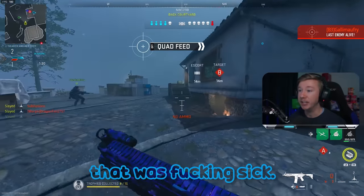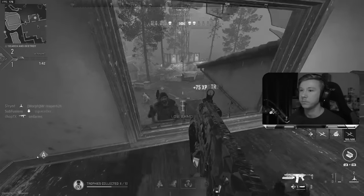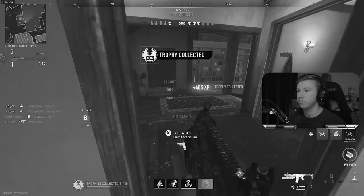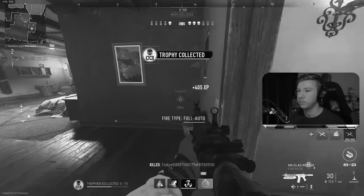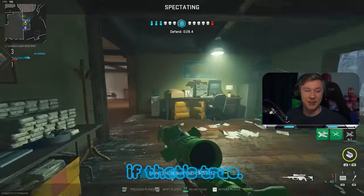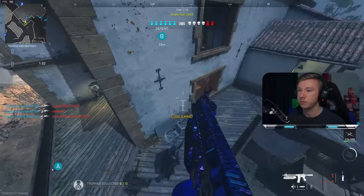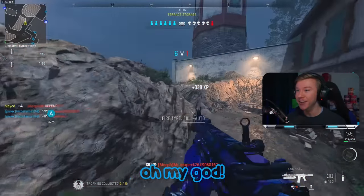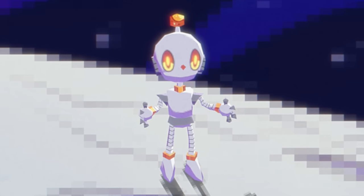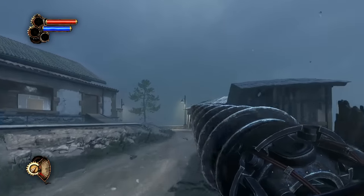Wait, I'm being told it was a quad — wait, wait, wait. You're telling me I drill charged, stuck the guy, it drilled into him killing him, his body fell down the ladder and it blew up and killed another guy? That's fucking insane if that's true. Oh my god, our teammates are going off. Yeah, that was sick. Do you guys remember the Big Daddies from Bioshock? I don't want to get carried away but that is exactly how I feel running around on this map.